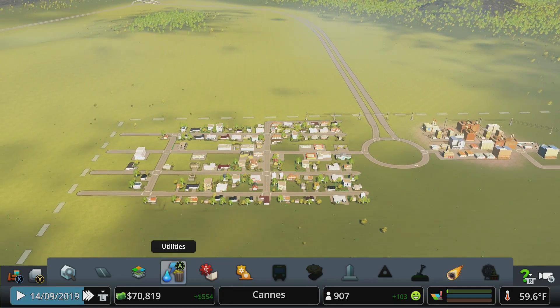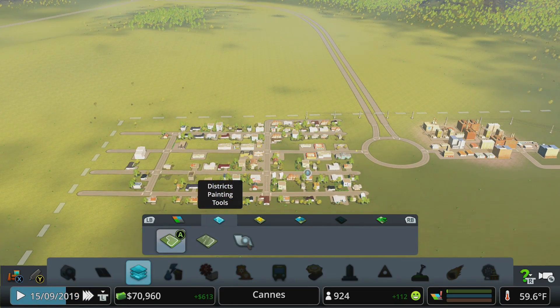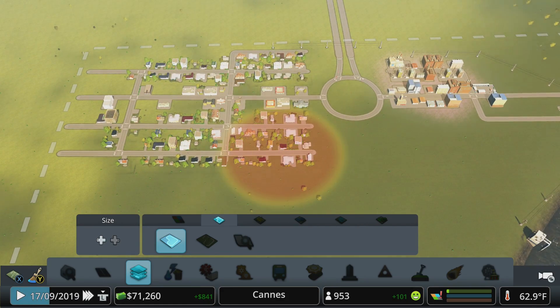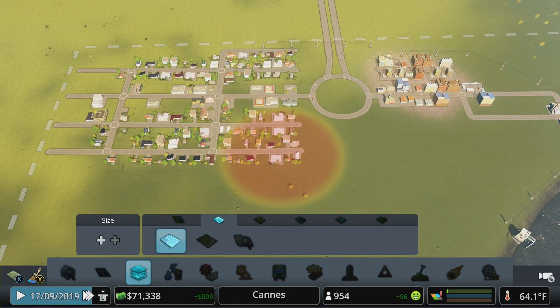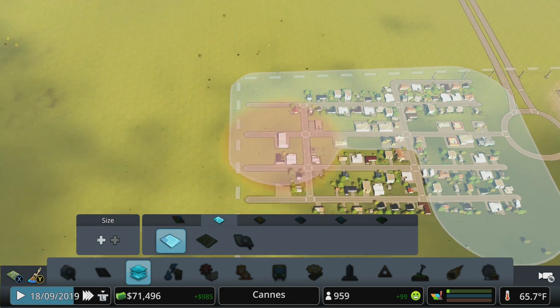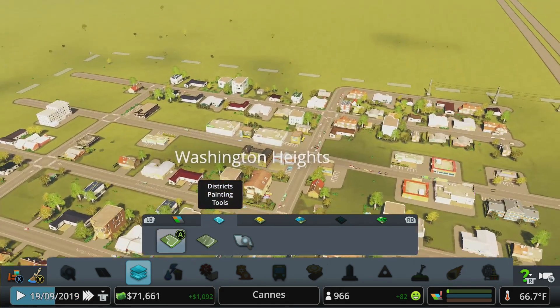Now that maintenance is handled, let's go to the zoning tab - the second icon is the district painting tools. Here we can paint a district, erase a district, and interact with a district. I can change the size of the tool and I'm going to paint everything to the left side of the highway and define that as a district - basically a logical separation for a neighborhood that may have specific rules or policies.